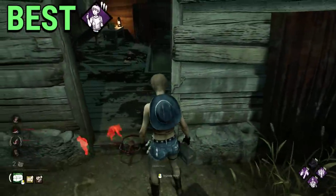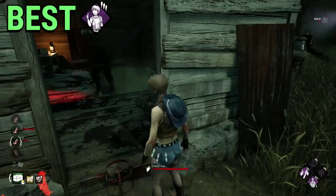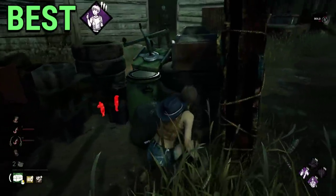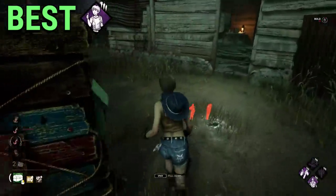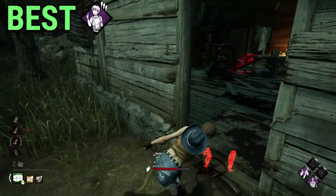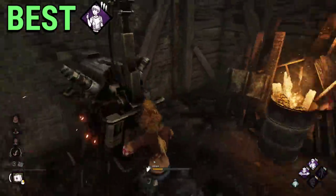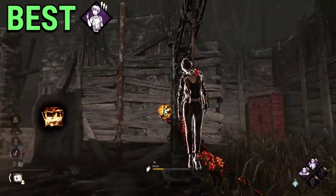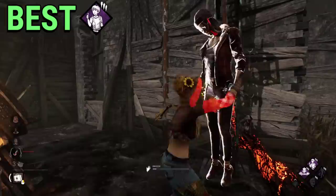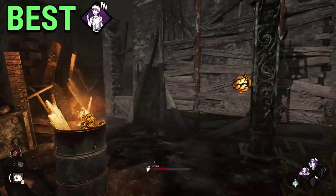Reassurance gives 30 seconds extra of hook time to survivors that are currently hooked, and this stacks if used by more than one survivor. It's true that sometimes you might not get any value out of it, but that's already a huge bonus — because if the killer is not camping or tunneling, the match is going to be easier by default. But when the survivor is almost dead on hook or the killer is proxy camping, this perk is the best support perk someone could have. Out of all the perks a survivor can use to support their team, Reassurance is one of the best picks.